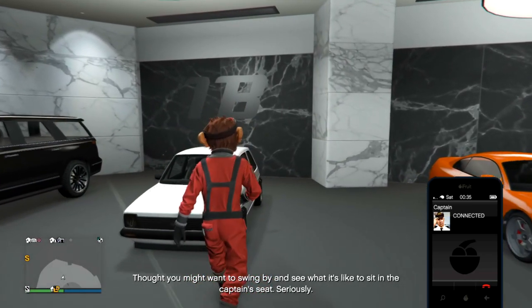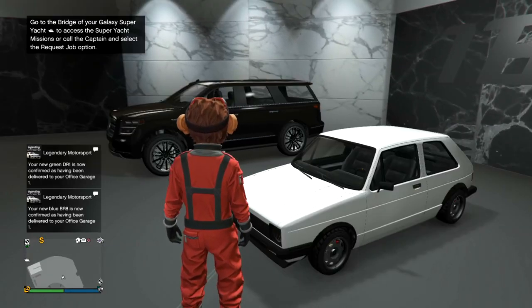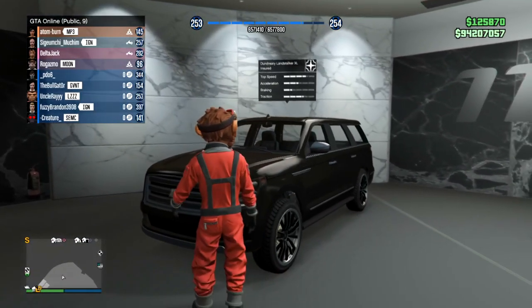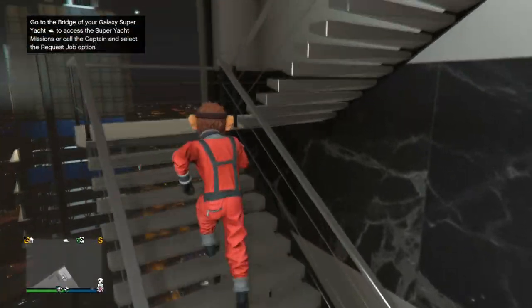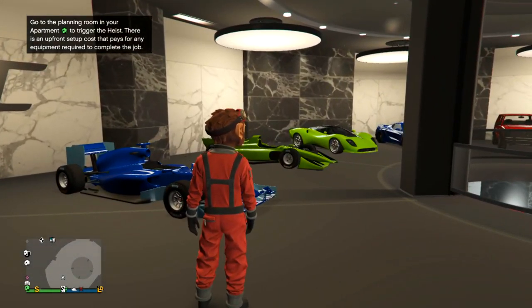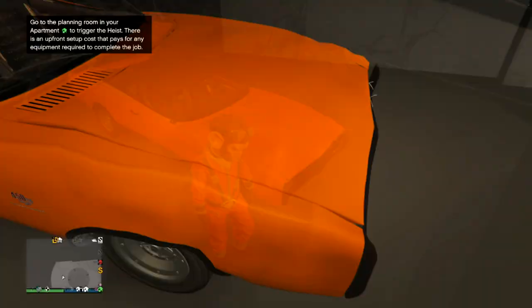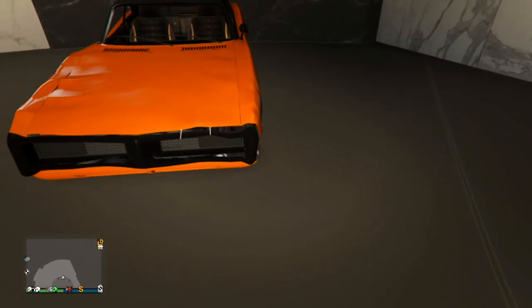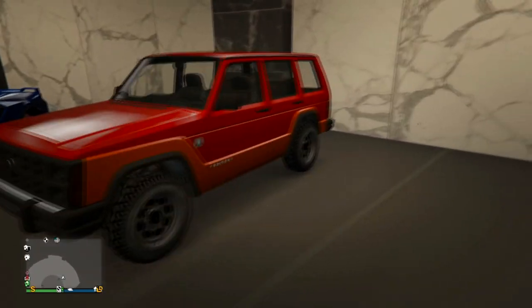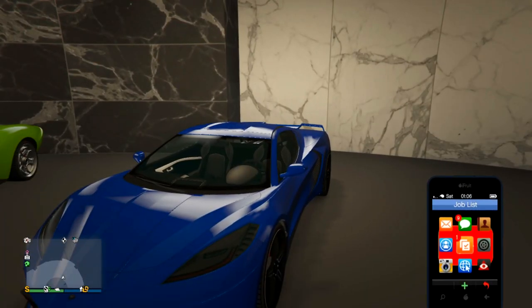We'll do those yacht missions at some point, just not right now — we're checking out the cars today. Here's the BF Club, and here's the Land Stalker XL. One more floor of cars — the supercars. Someone's calling me about a heist for the millionth time. And the new Dukes — why is it already messed up? The Dukes is already damaged. I'm going to have to sue the delivery guys. We got it though, no big deal.